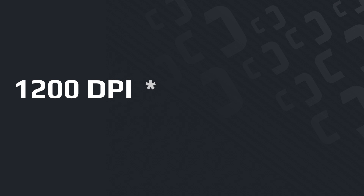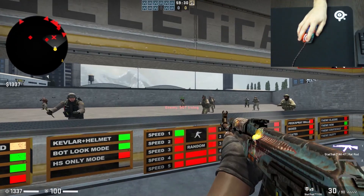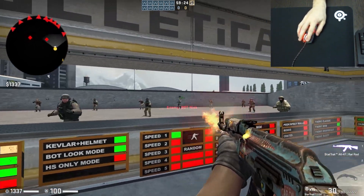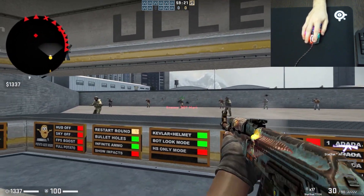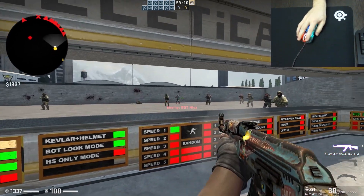For example, if I have 1200 DPI in my device software settings and a value of 1.5 in the game, the final sensitivity value for me will be 1800. This parameter is purely individual and it is better to change it for yourself, focusing on personal in-game feelings. Practice on aim maps or deathmatch servers to better understand whether you have made the right setting for yourself.